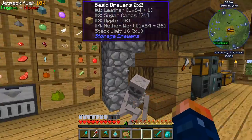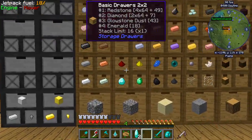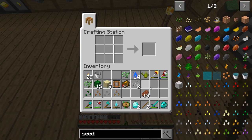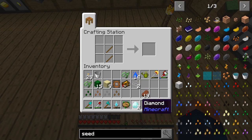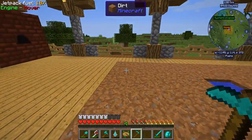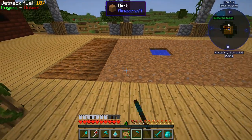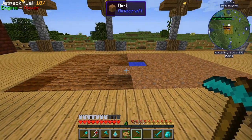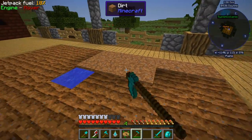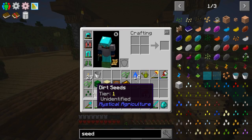Let's go ahead and make ourselves a hoe — the kind you till the ground with — and we should be good to go. A lot of 'goes' in this episode. We'll till this all up. You know what I miss? I miss when you till ground and worms come out of it from Actually Additions — I really love that mod, it's one of my favorites, a really good automation mod. Okay, so all the tilling is done.